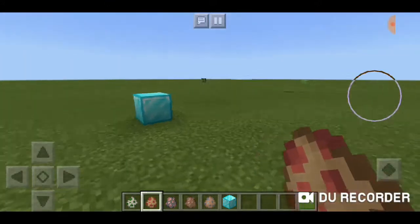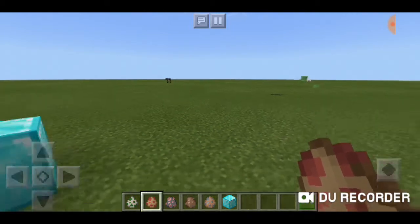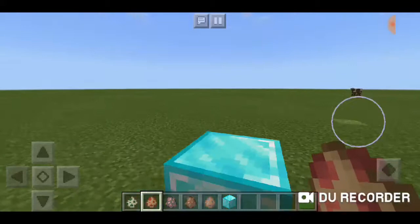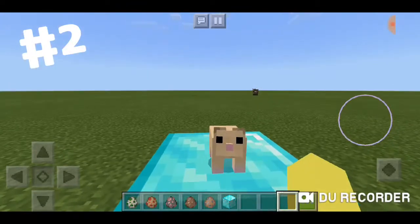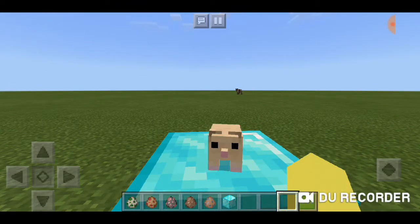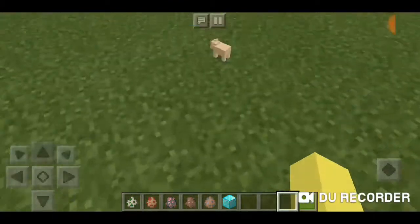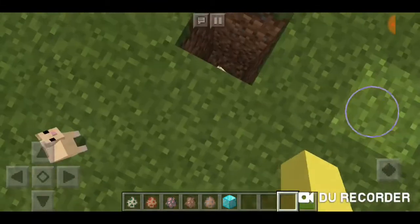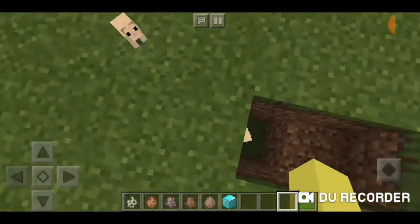I actually spawned a hamster before the video started — it's in this hole over here. It's very small, teeny tiny. This hamster is really adorable and it just makes you want to squeal. It's a fast little mob — if you chase it, it doesn't attack but it looks at you and occasionally runs. There's another hamster trapped that I'll let free.